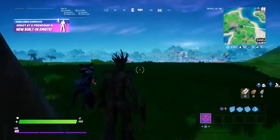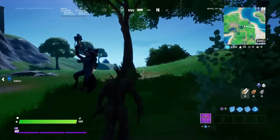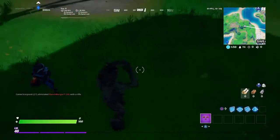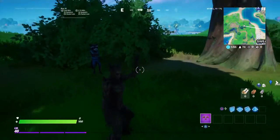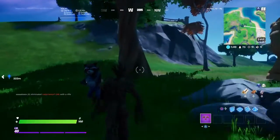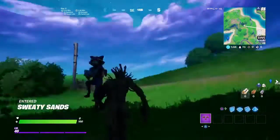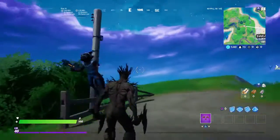He just follows you around — he kind of looks at you. If you do a dance he just gets mad. He kind of just follows you. He does take a lot of space up though — think about if there's a person right there, you couldn't really see them.